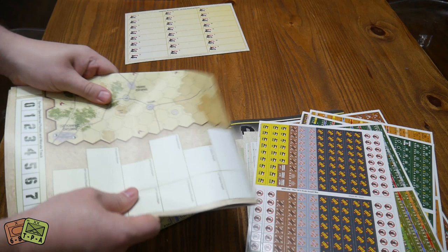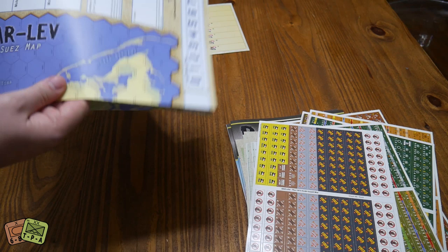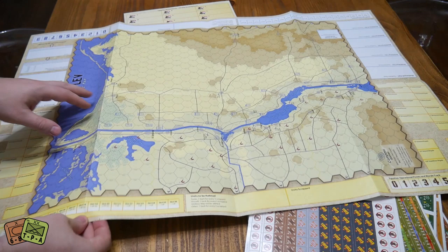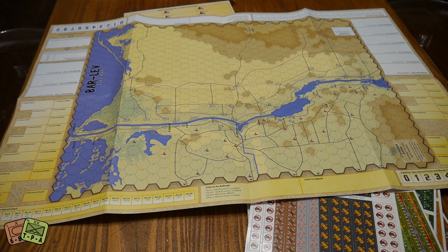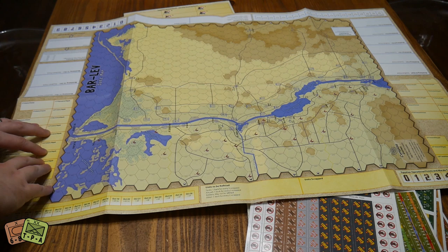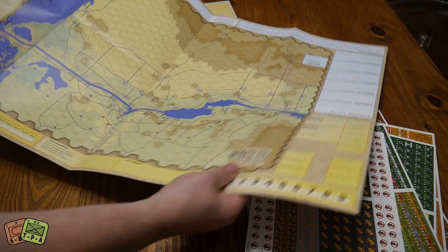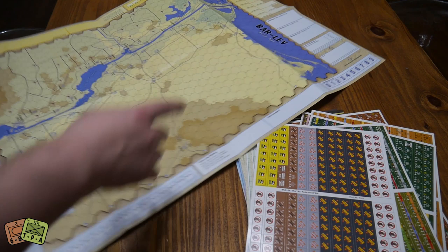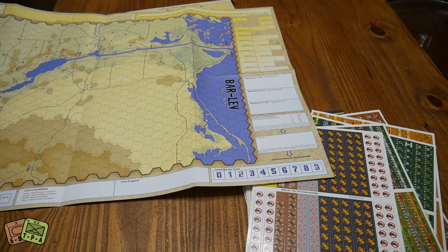You can play just the Golan Heights, just the Suez front, or stick them both together and play concurrently — with rules covering how everything connects and who can be where. On the Suez map there are Egyptian holding boxes, turn tracking, a morale track, mobilization boxes, and you can move guys out from the central front onto the board.